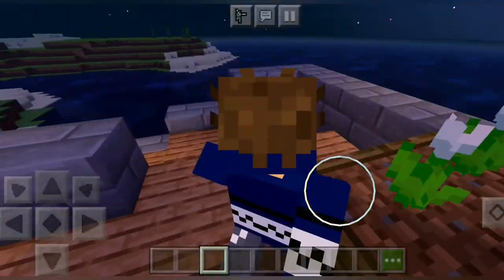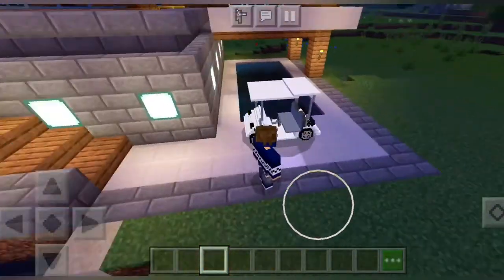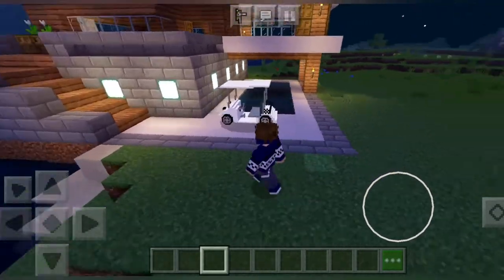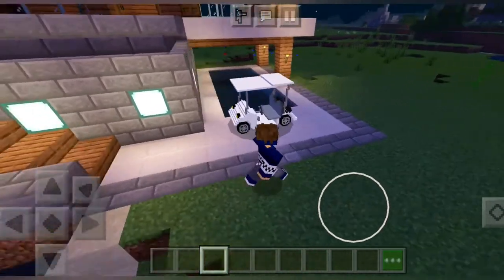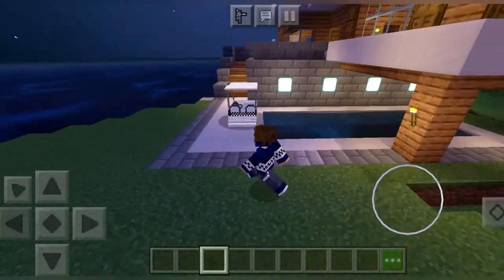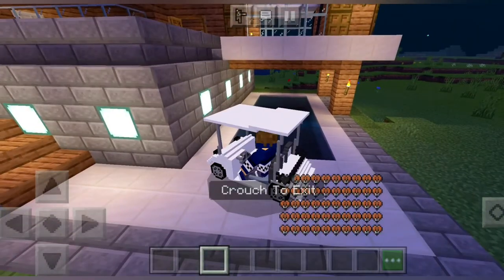This golf cart is actually a creeper — it turns creepers into golf carts. You can ride them like a horse and other things. As you can see, this is the golf cart; you can park it anywhere you want. It's actually really fast, so let me just show you how this looks and ride it.